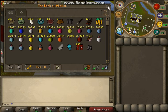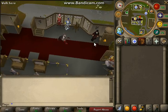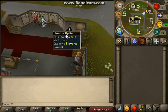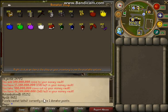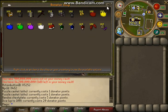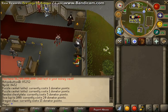Here's the skill cape guy — you can get all your skill capes and the completionist cape. Here's the donation store; every point is one dollar, going all the way up to twenty dollars for the dicing bag.